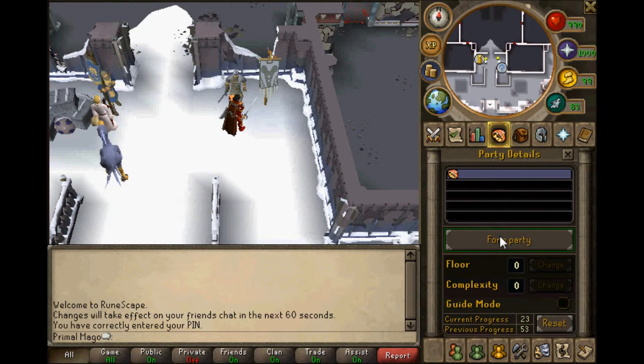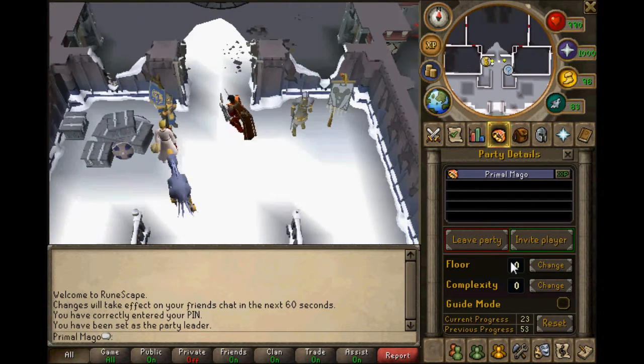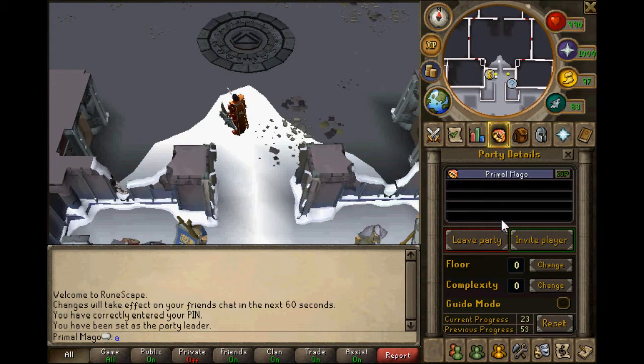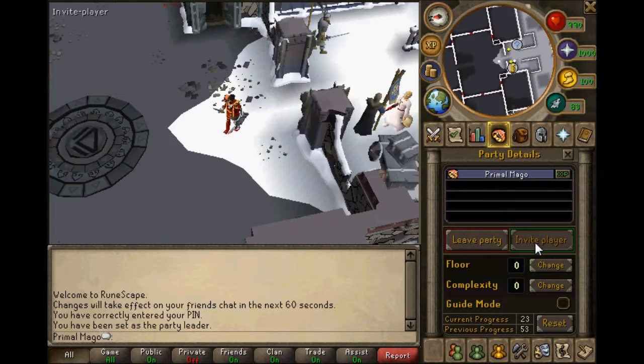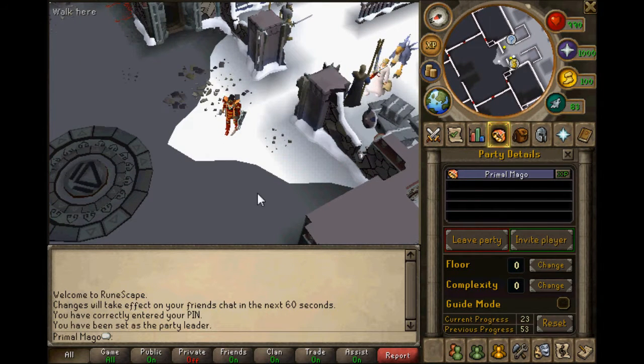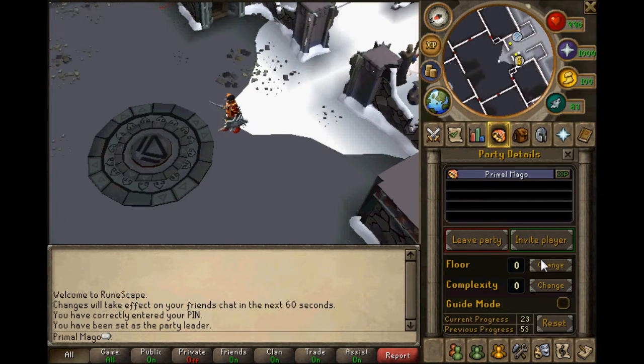To start a Dungeoneering game you have to activate the ring and then you get this screen - Form a Party - and there's your name. The main worlds to do this are world 77 and world 117. Pretty much everybody knows that by now. You invite players by clicking here, then right-click and invite. When doing a floor, the best XP you can get is five out of five.